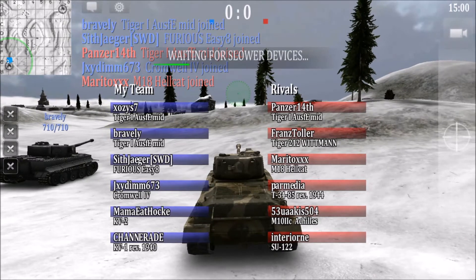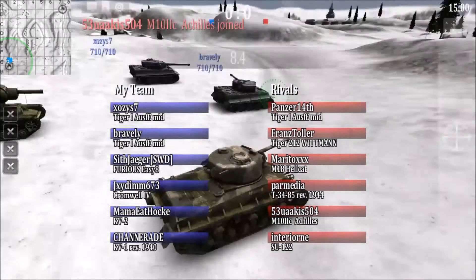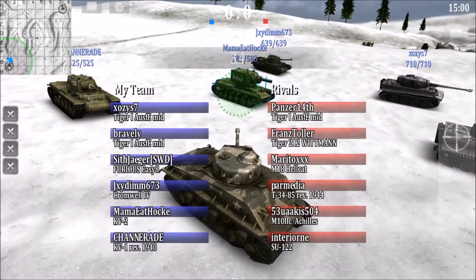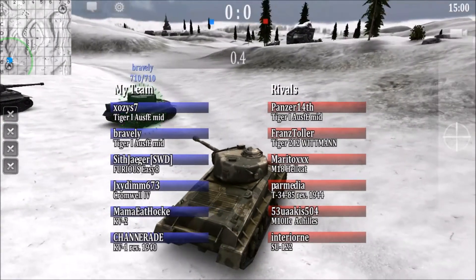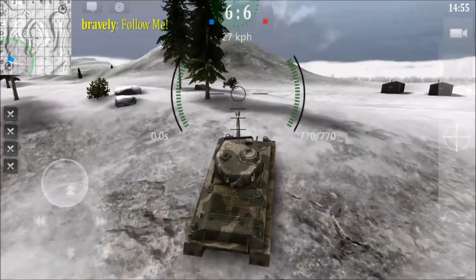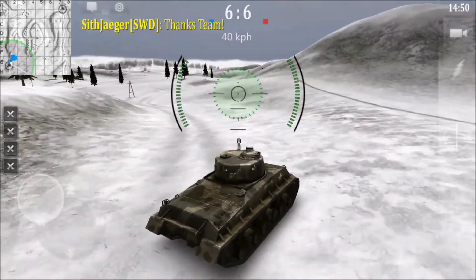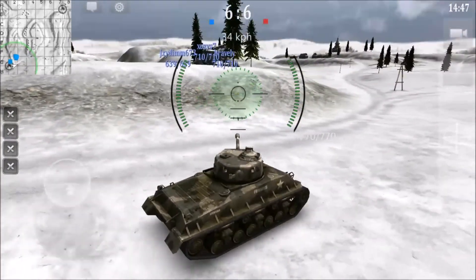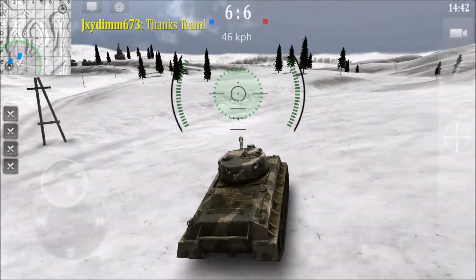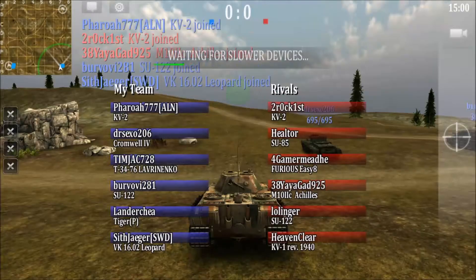Let's use what we've learned so far. The tank on our left is at full health and it's turning its turret. We see another tank at full health, so we know at least two of those guys are real players. Now, there's something else that real players do that bots don't. Bravely wants us to follow him — we'll start off with our 'Thanks' team command, as we do at every match. Have you figured out what it is? Hopefully you said commands — commands are only used by real players.